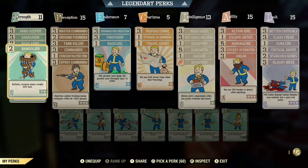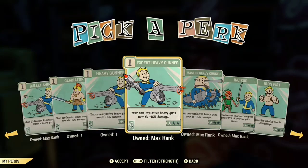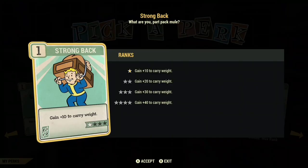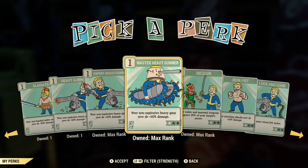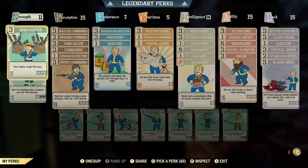In Strength, you'll take Bandolier so your ammo weighs 90% less, and Bare Arms so heavy guns weigh less. You can replace it with Strong Back level 3 for 30 more carry weight, or Steady Frame. You're also going to need Barbarian level 3 — every single perk point adds 4 more damage resistance.